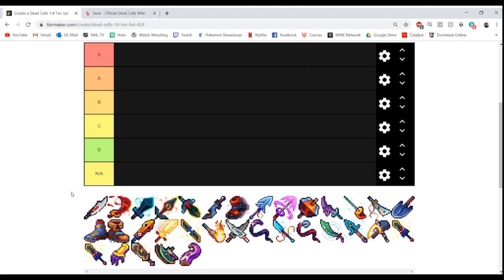Now you've got a tier list for everything — fast food tier lists, YouTuber tier lists. This applies to Dead Cells too because with Dead Cells you end up with a lot of different weapons, builds, skills, and mutations, so some weapons are more viable than others. Just a disclaimer: this is all my opinion only.